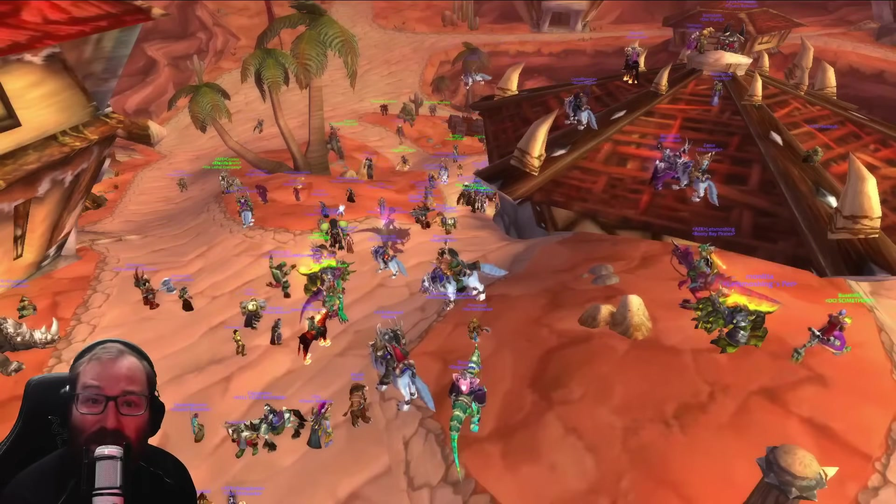Quests from Zalgo the Explorer no longer egregiously give Zandalari tribe reputation — they give reputation for Emerald Wardens up to friendly, 599 out of 6,000. These quests will always reward the same amount of reputation based on level. Zalgo the Explorer is the guy on the Zandalari island that you give your Sunken Temple things to. I was actually just buying a bunch and turning them in to try to get my Zandalari rep up, but they definitely lowered it already — which kind of sucks if you were trying to do that, but it should be in the game so people don't already have Bloodvine from turning in previous reputations.